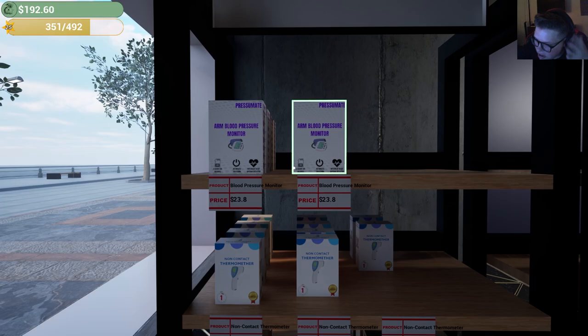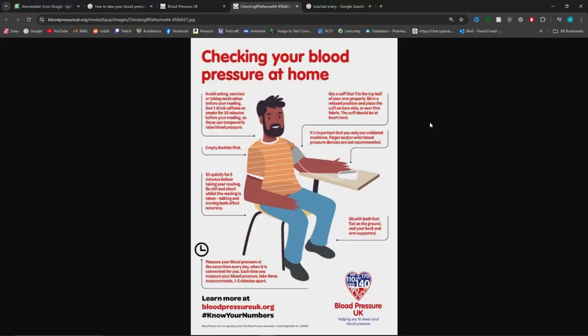All right, we got some blood pressure monitors — those things are goated. Okay everyone, let's talk about how to take your blood pressure at home. At a few of the pharmacies I worked at, I did have to counsel patients on how to properly do this with the device we sell them. You want to take your blood pressure when you're fairly relaxed — no caffeine, smoking, or exercise at least 30 minutes before your reading. I tell everyone to take it when they wake up in the morning. Sit for a few minutes before the reading, then sit down with the arm you're measuring at the same level as your heart.